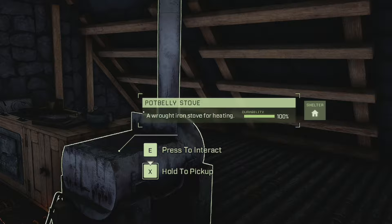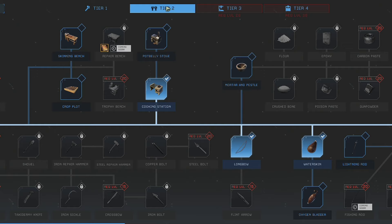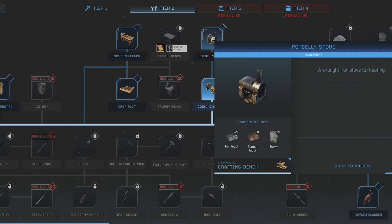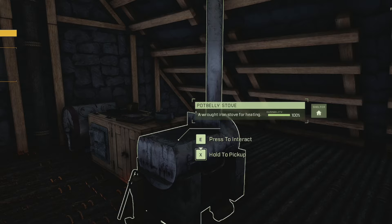The pot belly stove is a wrought iron stove for heating. In the tech tree, it sits just above the cooking station — you have to learn the cooking station first, which is where you make other foods. To craft the pot belly stove you need iron ingots, copper ingots, and epoxy. Once you've crafted it, it will look lovely.